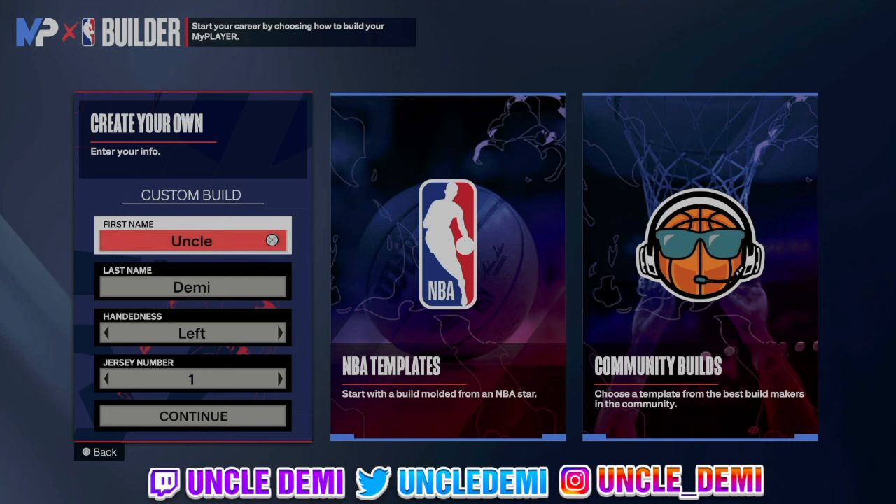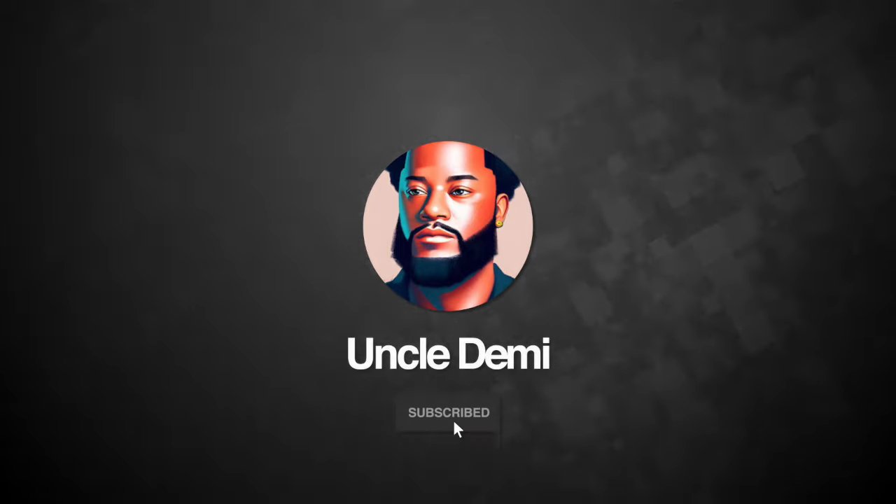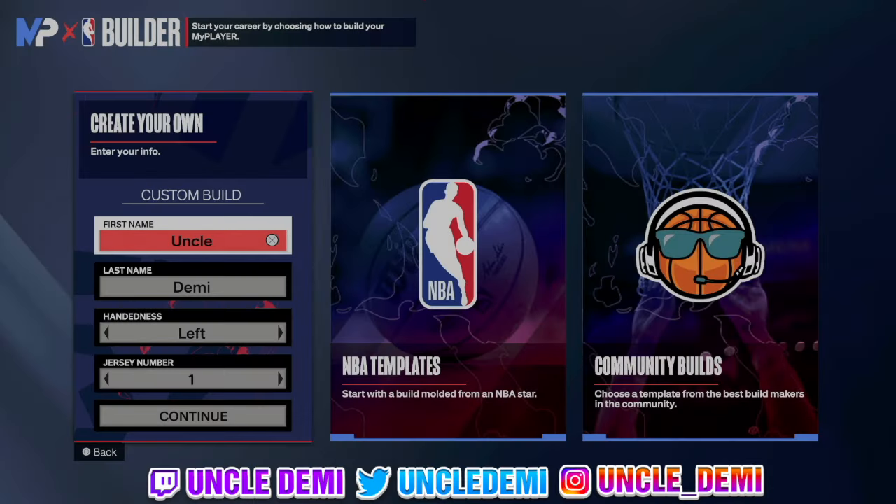What's good my nephews and nieces, this is your favorite uncle, Uncle Demi. And today I have another special banger for you. Today we're gonna talk about how to make a two-way diming slasher. But before we get into the video, make sure you drop a like and subscribe, as likes put the video to the recommended and subscribing keeps you notified for my daily uploads. Without further ado, let's hop straight into the video.